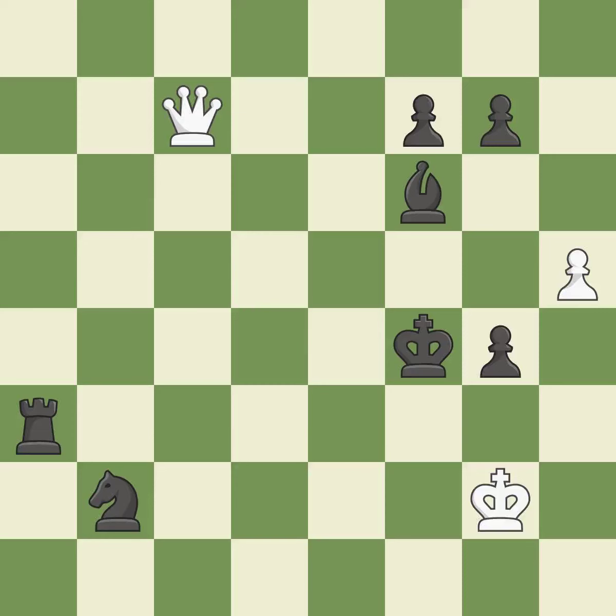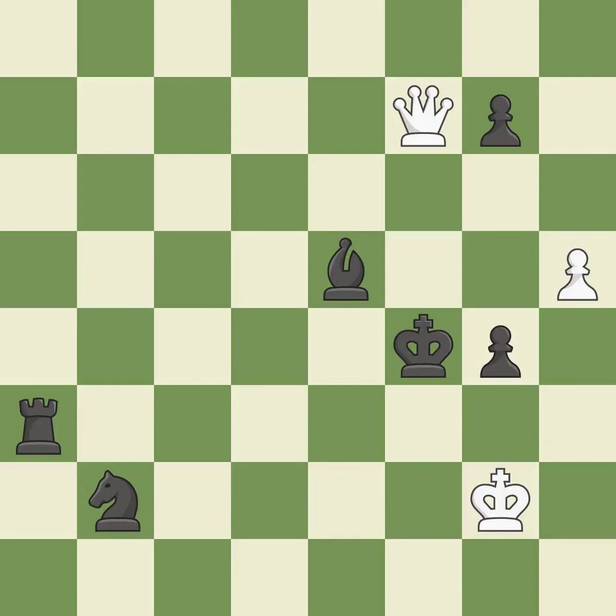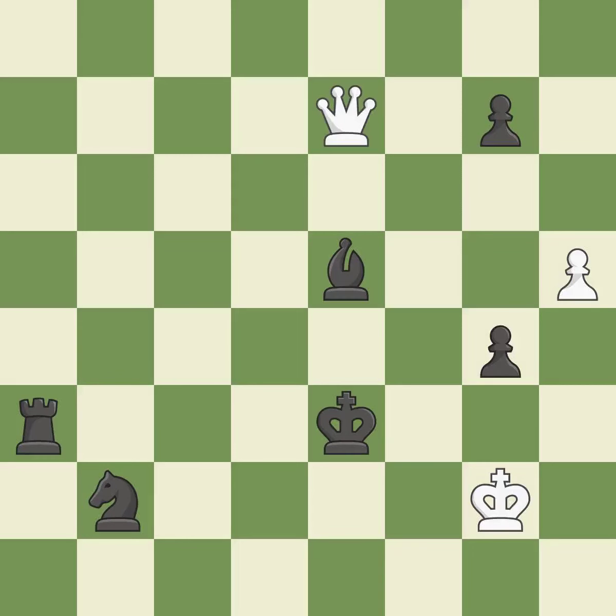This divides up parts by launching multiple attacks at once. This blocks the check from an opposing queen — this is the only move that works. The best choice is this one. This avoids the queen's check. This pins a bishop to the king.